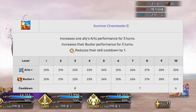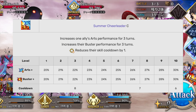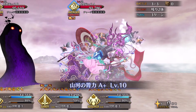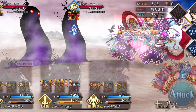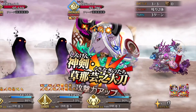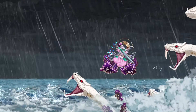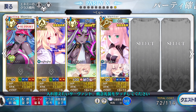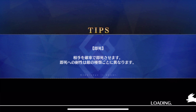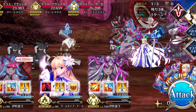Her second skill is a targetable Buster-Arts duo buff, both by 30%, as well as reducing the skill cooldowns of the target by 1. This is also a very interesting skill. Most of the time you're going to use it on herself, and it is a decent buff for her. She has an Arts NP with two Arts cards and two Buster cards, so the card types definitely match up here. She also has a cooldown effect which pairs pretty well with her other skills, because her other skills also have relatively short cooldowns. Overall, really good skill — supportive but also just really good putting on herself.